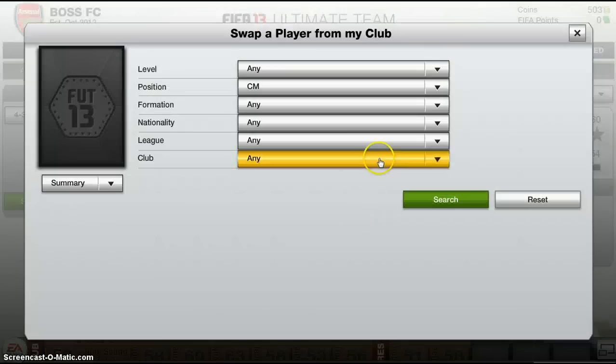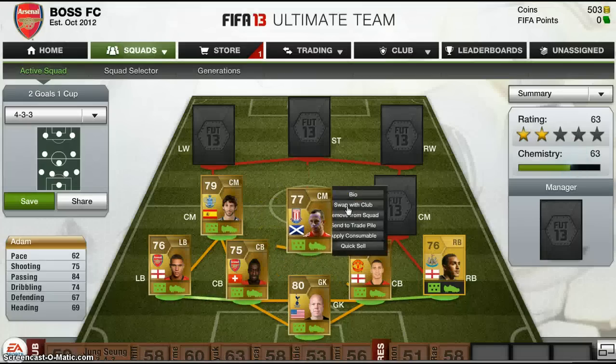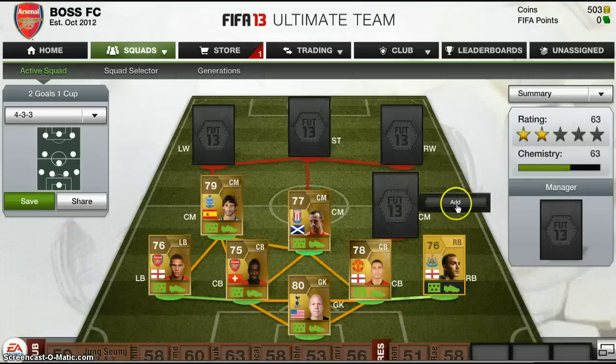Next centre mid we have Adam from Stoke City. Looking at his bio: he's 185cm tall, going for 650. He's got 75 shooting and 84 passing - that's pretty awesome passing. Which means he could very well pass to one of the wings, who could run it up and then cross it into the box for my striker, who would just shoot it straight in. He's got four contracts and his preferred formation is 4-3-3, the one I'm currently running.